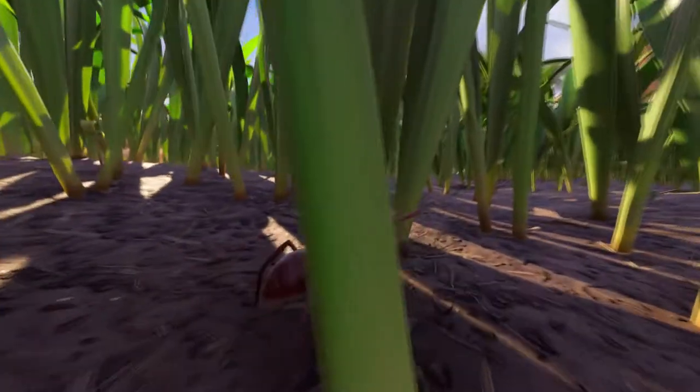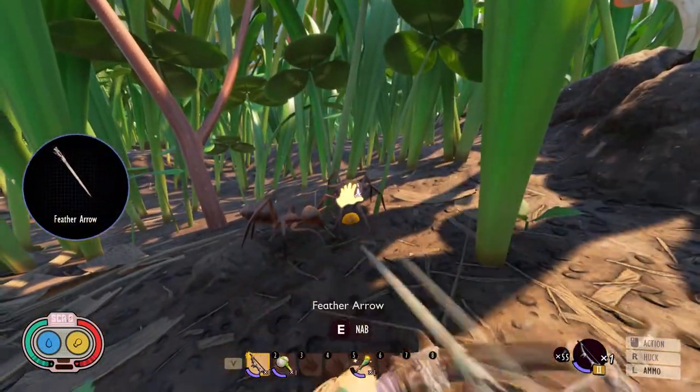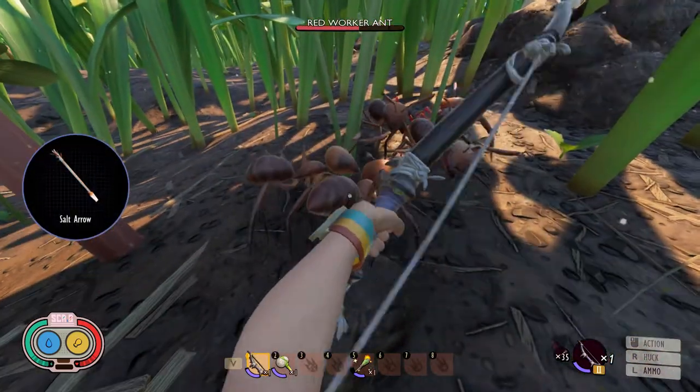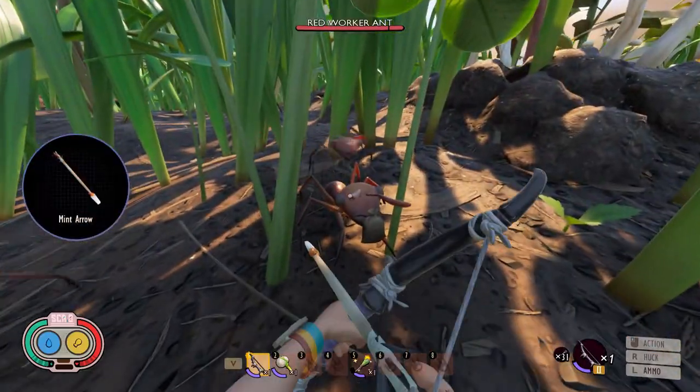Test subject number 4 is the red ant. The feather arrow does a lot of damage. The salt arrow makes a little less damage. And the mint arrow is next.